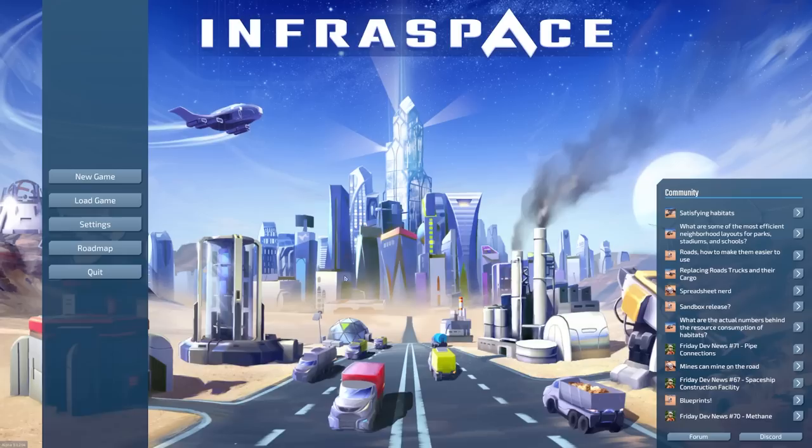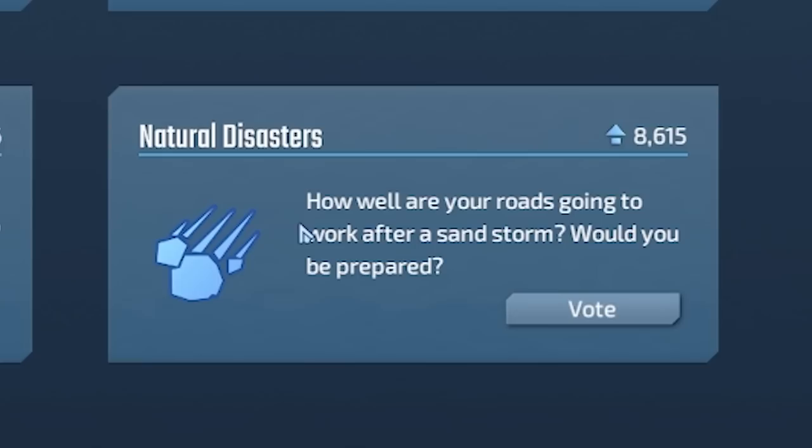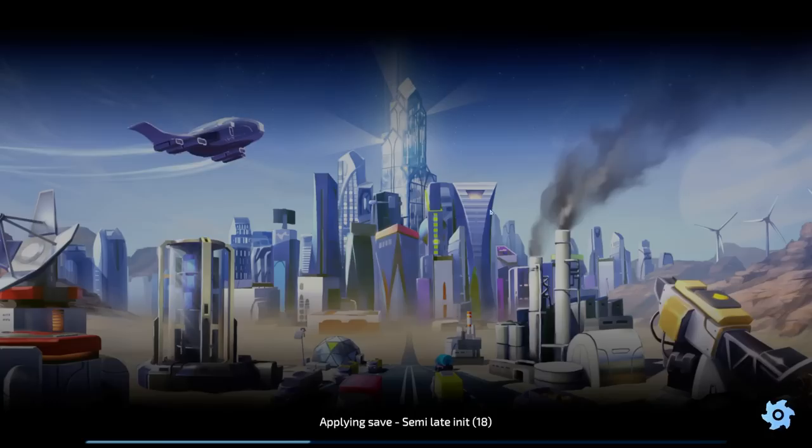Hello, fellow engineers, and welcome back to Infraspace. Before we get into it, let's click on this roadmap button. Here we get to vote on extra features — mod support would be nice, gondolas, flying cars for workers, natural disasters. The drainage engineer in me wants pipes for liquids and gas. I'm pretty sure pipes are coming in the next update, which might even be out by the time this video comes out. Let's vote on that — go drainage!